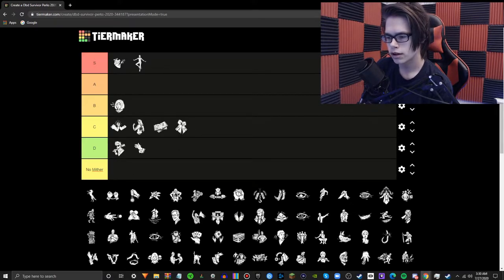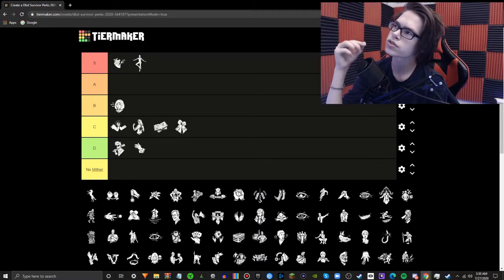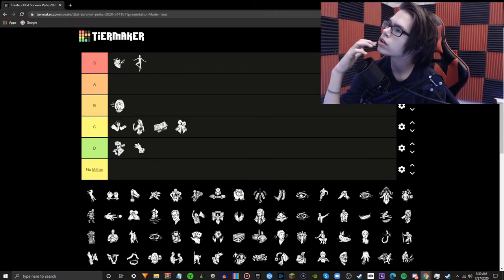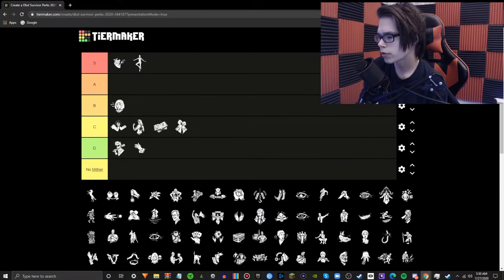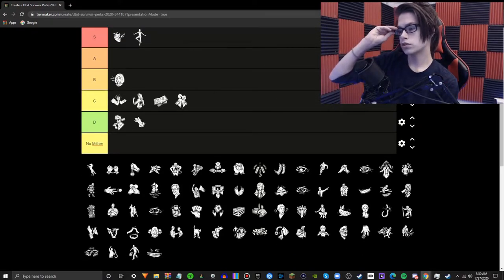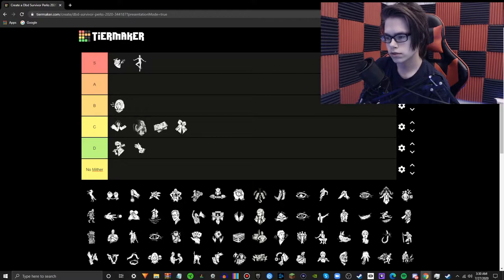Better Together is a pretty decent perk. Basically, when you're working on a gen, nearby survivors can see the aura of the gen to know you're working on it, and it does something else that's also really strong — while a survivor is hooked, people can see you somewhere. The generator aura information is actually really good for the team. However, Bond exists, so it's not exactly that great. It's strong, but there are better alternatives — Bond and Empathy.